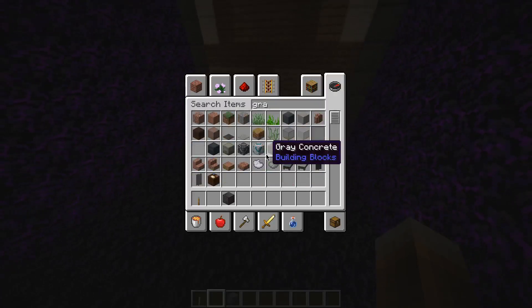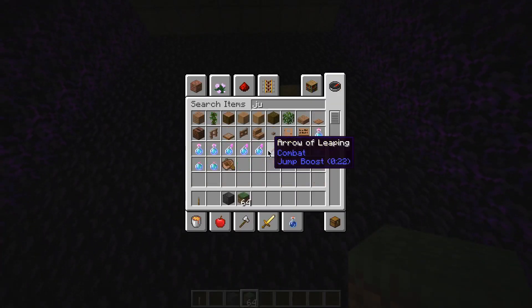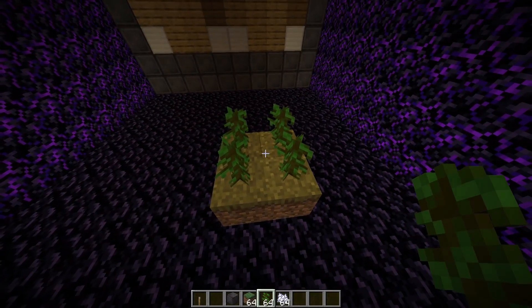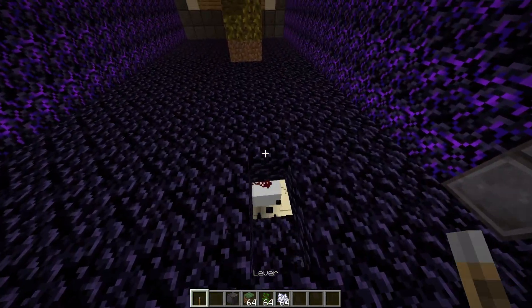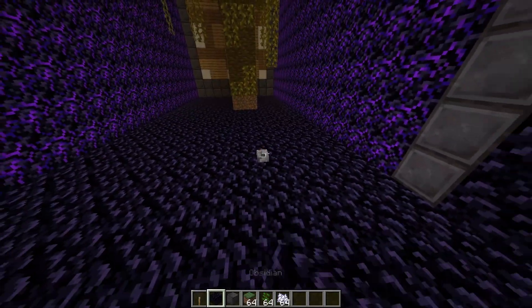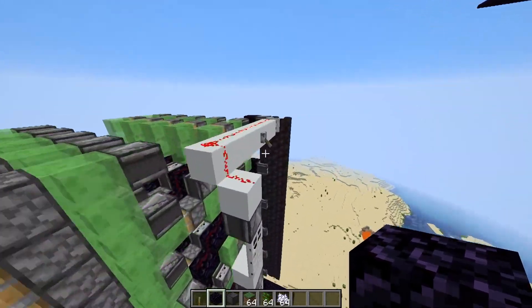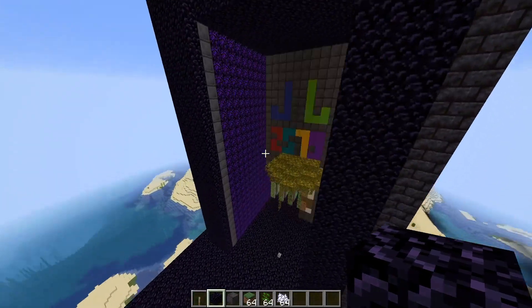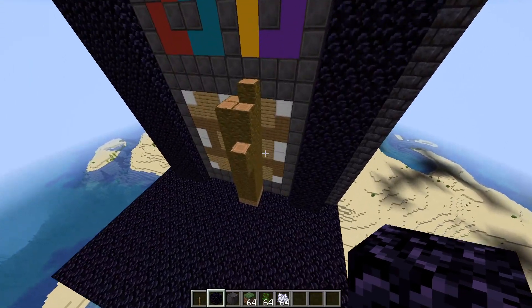Let's just demonstrate this really quick and then take a look at how it actually works. There are some jungle saplings and some bone meal. I don't know anymore where I need to place the lever. Actually, the lever over there is overriding the signal because it's turned on — let's turn it off.